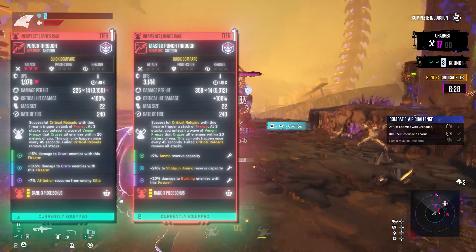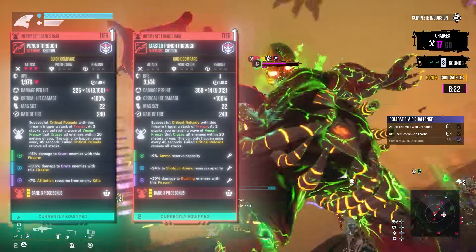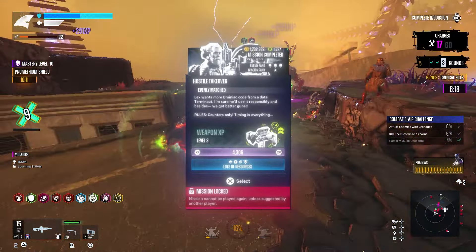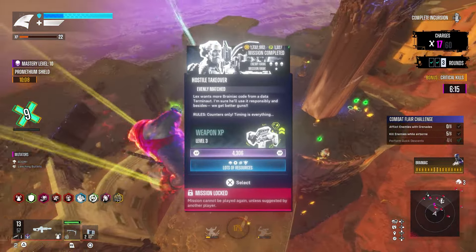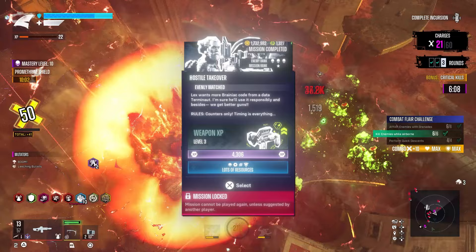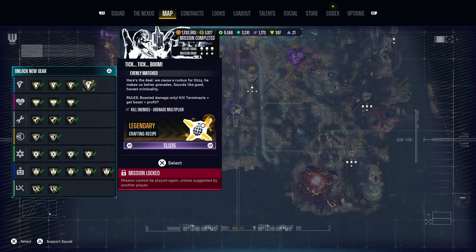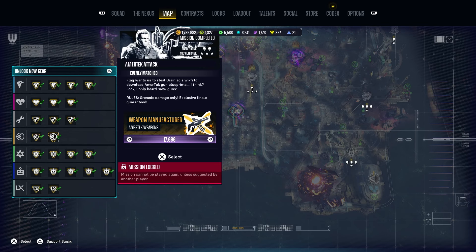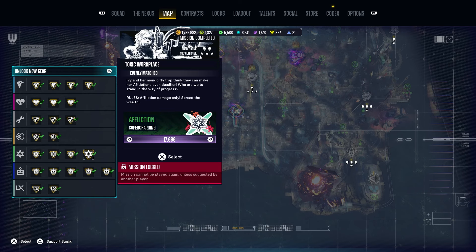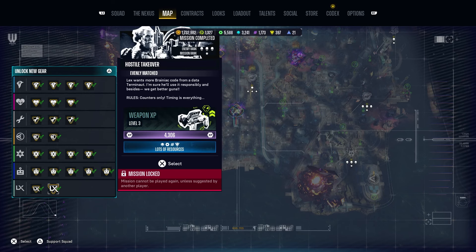I'm not exactly sure if this only comes from doing higher tiers, or if it's also triggered by finishing the final hostile takeover mission from Lex Luthor. I definitely recommend doing that mission, because after I did it I started noticing I was getting master drops. It would also be super beneficial to complete all your side mission character stuff — you get effects like supercharging affliction for melee and grenades from Ivy, and eliting from Toymaster, and then you start getting those master weapons from random drops.